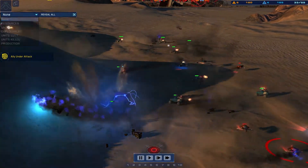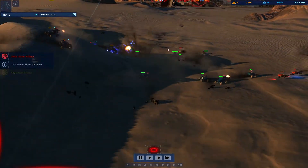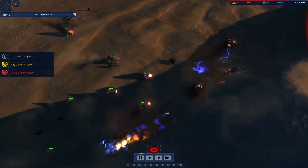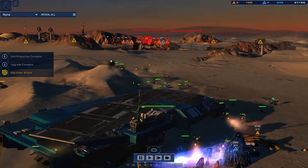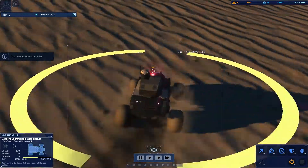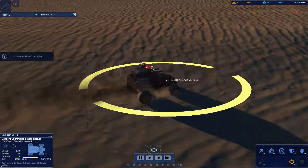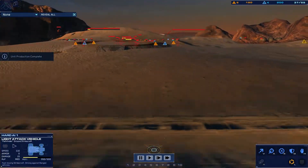L.A.V. taking effective fire. Additional power reserves ready for shunting. L.A.V. construction complete. Range systems online. Armor systems online. Light attack vehicle online.